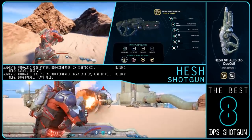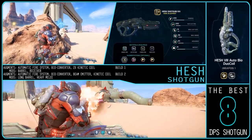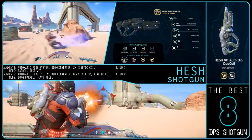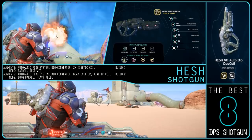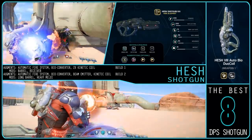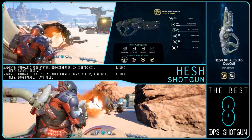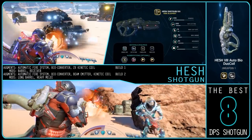You have a choice for the augments: you can either add a beam emitter, taking away its penetration but adding a whole lot of range. As far as personal preference goes, I find the satisfaction of using the Hesh without the beam to be far greater. So here are two builds for the Hesh. Build 1: Automatic Fire System, Bio Converter, and 2 Kinetic Coils, with mods being Barrel and Receiver. Build 2: Automatic Fire System, Bio Converter, Beam Emitter, and Kinetic Coil, with mods being Long Barrel and Heavy Melee, or just a Melee Optimizer if you can't take the weight.